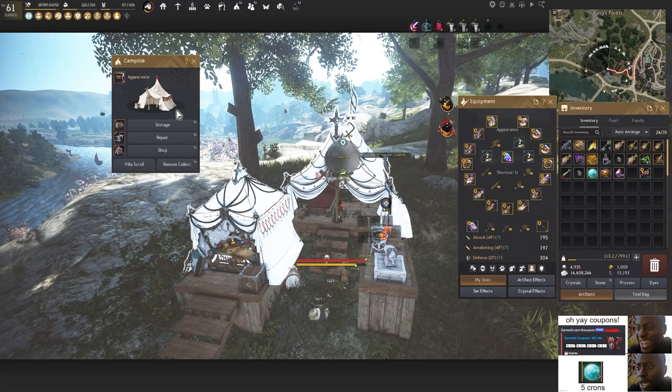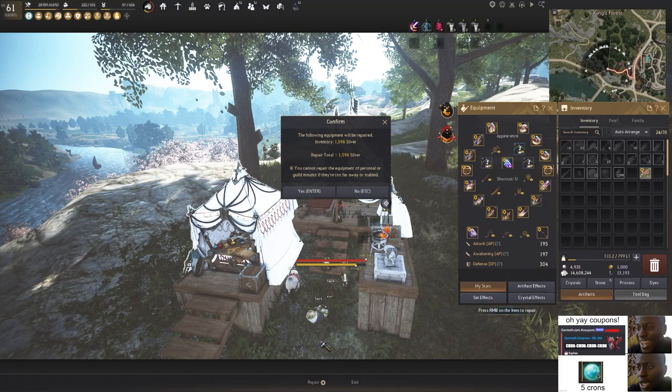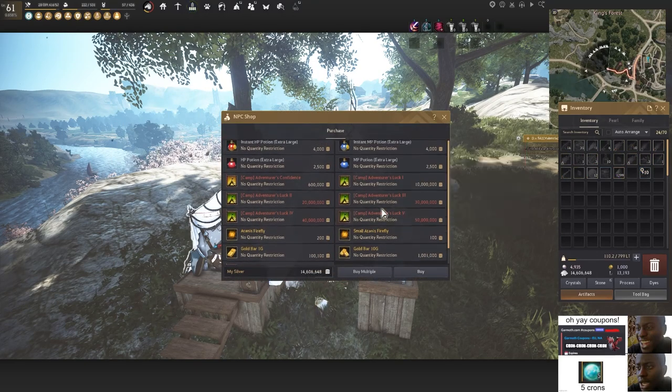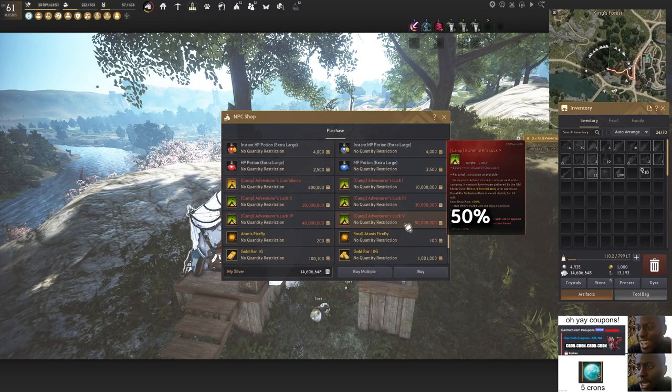The reason why the campsite is so good is that it has a repair shop. After grinding and needing to fix your durability, you can literally just fix it right there at your campsite. If you click the shop, you can also buy a drop rate boost from 1% to 50%. Depending on the silver cost, it's still worth it for late-game grinding locations. This is really great when grinding for pot pieces or high-RNG drop locations.